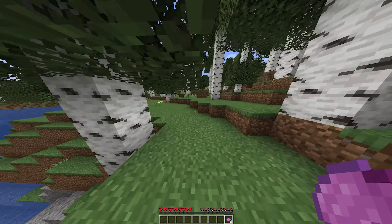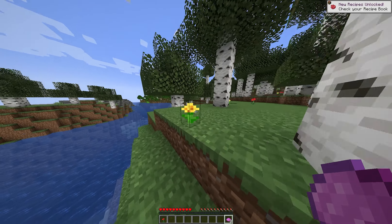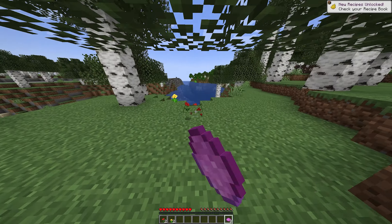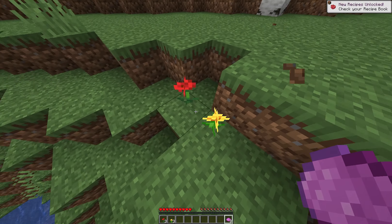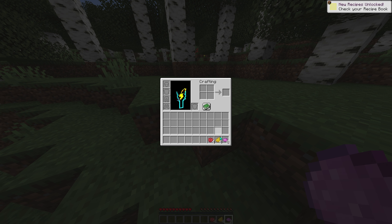We found two new dyes — red dye and yellow dye — which also unlocks orange dye because you can merge these. So let's quickly grab a few of them and make them into dye. We have four yellow dye and four red dye. We're gonna put these in and grab two orange dye. And look at this, we already have four beautiful dyes.